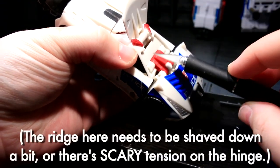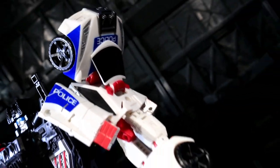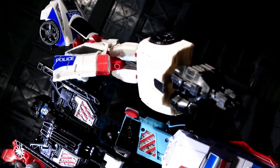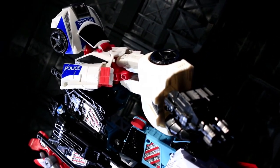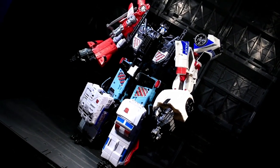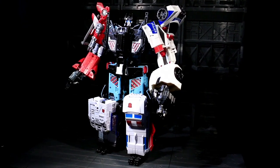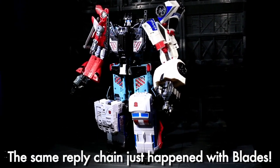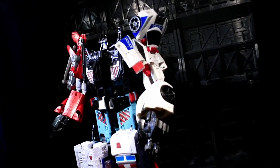Despite the massive reshelling, Streetwise still has the core design skeleton of Dead End, so his limb modes work the same way. On mine, the arm mode actually holds together a bit better — specifically, the tabs that link his robot mode legs into Defensor's forearms. I was all jazzed and ready to report on this improvement until I heard from several people that they had the opposite experience, with Streetwise being more loosely held together down there. But then a couple folks corroborated my experience, so your mileage may vary. As an arm, you need to go non-stock on where Streetwise's own arms go, as they'll very easily get in the way of Defensor's big chestplate.